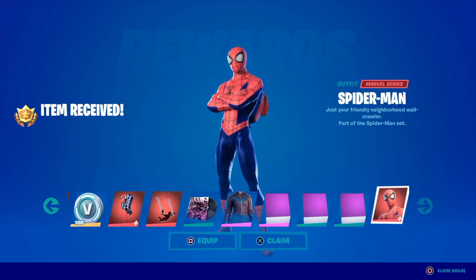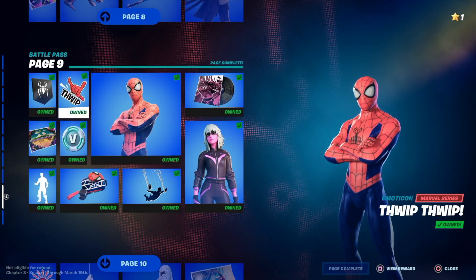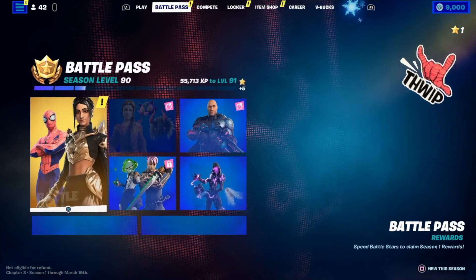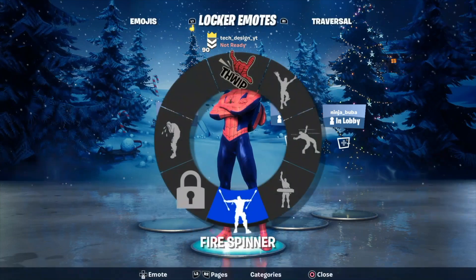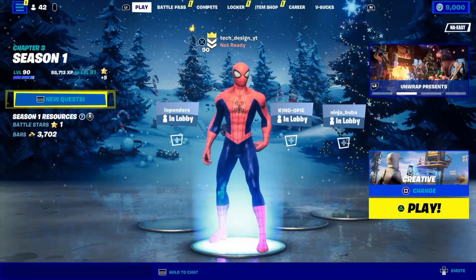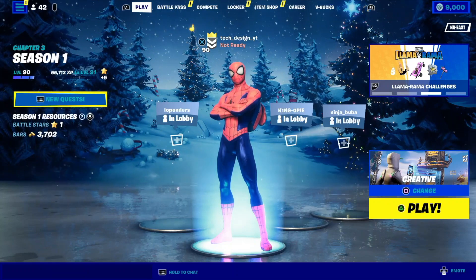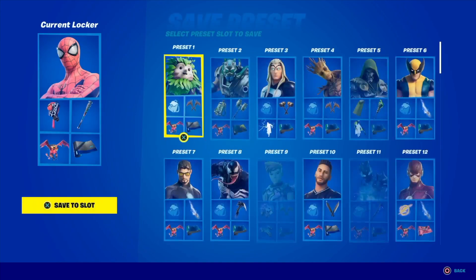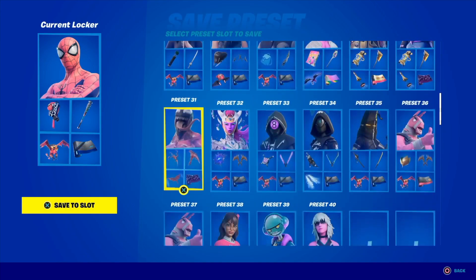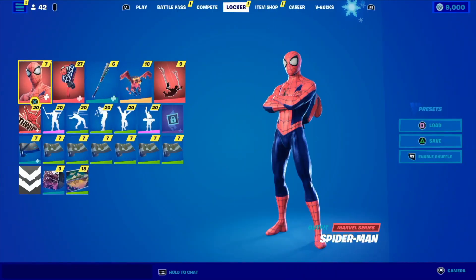And what everybody has been waiting for is Spider-Man! Right now I'm gonna equip — not just claim — because I want to take a look at Spider-Man itself. So I'm going to go back and take a look at Spider-Man. There it is, there is Spider-Man — that's what he looks like. There's an emote that's missing that's in page ten, we'll take a look at that later. For now I can save this loadout, make a new preset — preset 41 — and there is Spider-Man.